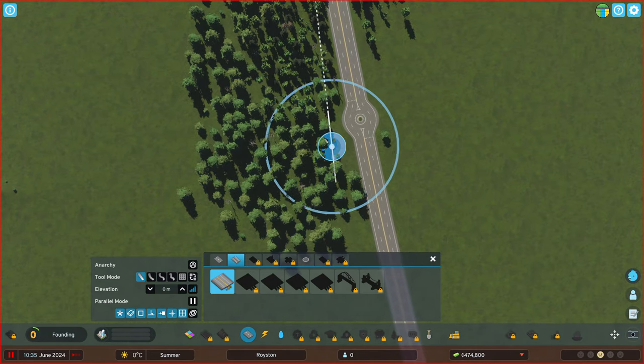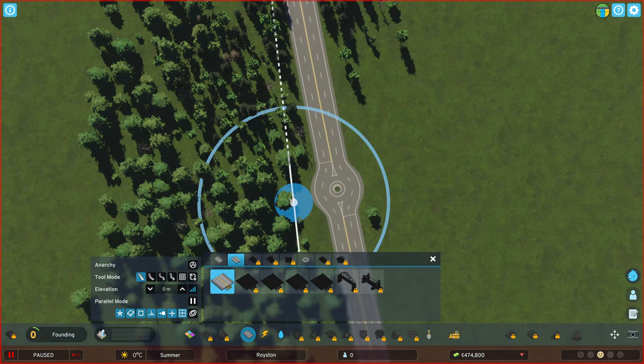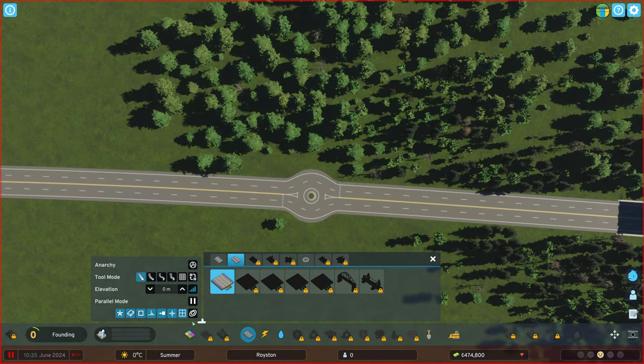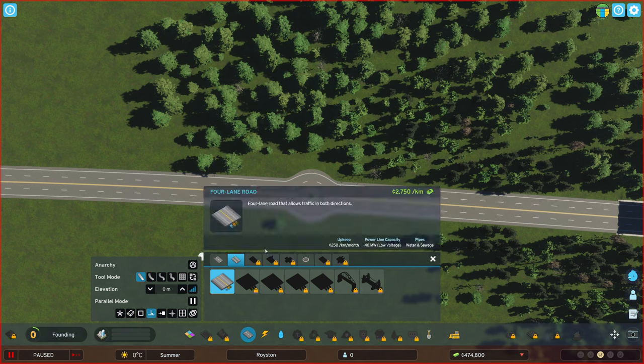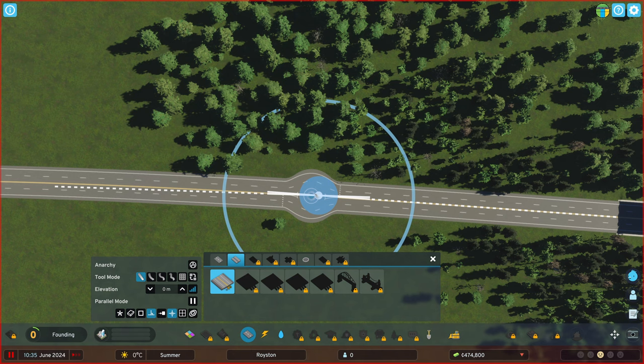We're going to pick a main road here. I'd like to have it in the middle. It is possible, but we probably need a different type of grid - let's turn everything off. Is this the one? No. A 90-degree angle would be nice. This one isn't just it. This one then? No.